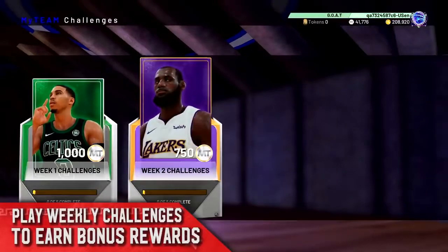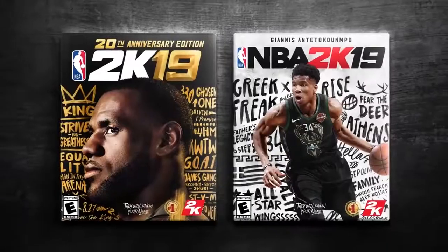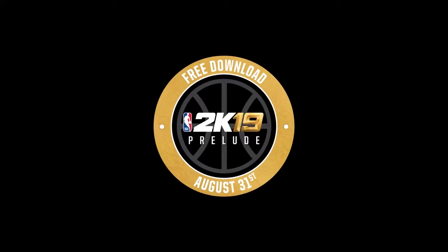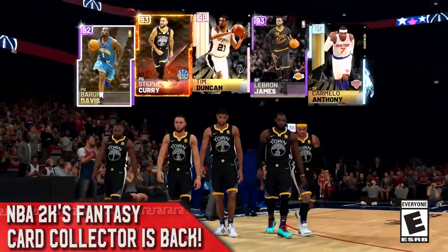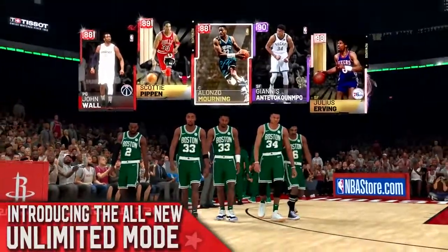They say they're going to bring a more high-end market, and we can expect to see Amethyst, Diamond, and Pink Diamond drops in September. That's interesting to hear, though every time they come out with a game and you pre-order it to get cards, you don't even get them until like a month later. Hopefully they change it up and we actually get our cards like they're saying.